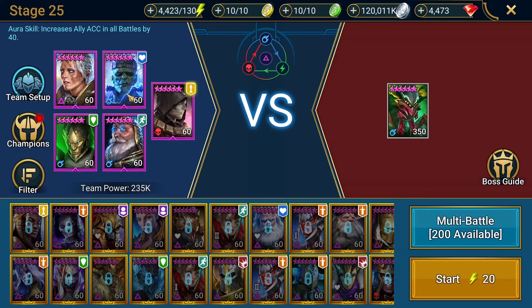Then I have Miscreated Monster — he's a big deal, he's going to keep your team alive. He puts the shield on your allies. And then I have Tyrell — he is my defense down and attack down champion. Attack down isn't really a huge deal; it's mainly the defense down, so I can get a little bit more damage on him.